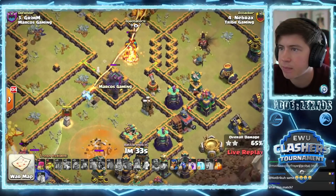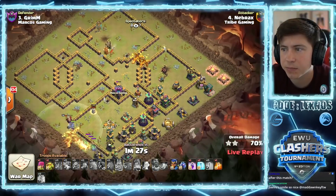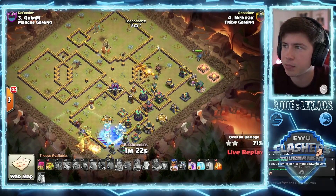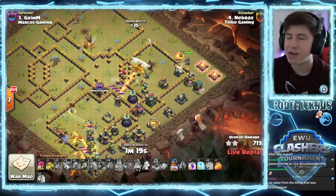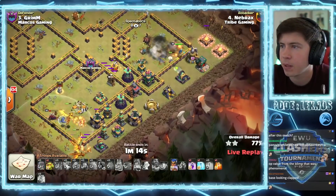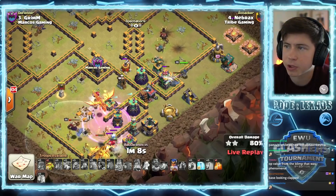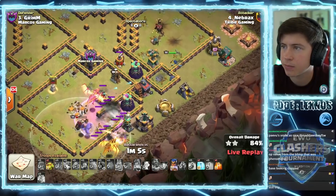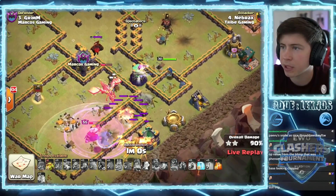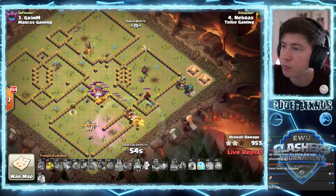Now he needs to clear that CC building because there might be a hound in there, and he doesn't - that's awkward. Where do you send the royal champion when she's gonna end up pulling a hound? He sends her from the right side. Three super drags on the bottom side are still healthy though. Only sketchy part is if a hound comes out here, but I think he still is looking strong. These super drags can kill everything even if there is a hound. We rage those dragons, pop the RC ability. Here comes the hound, but there's no defenses left. The base is wrecked - super dragons are still super strong if you use them correctly.